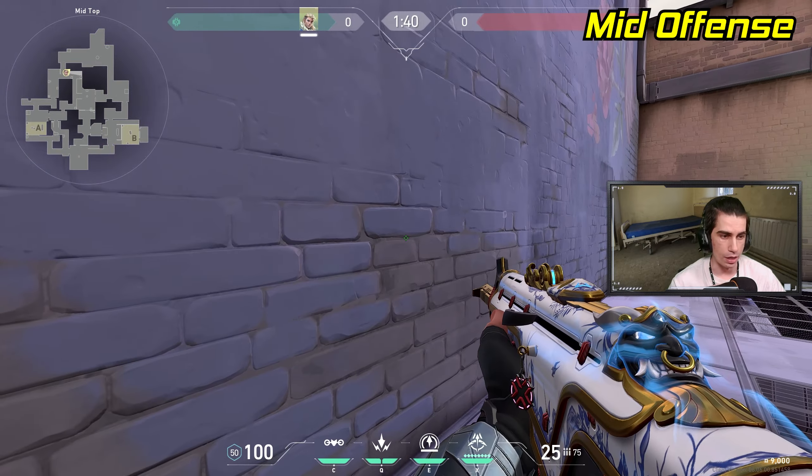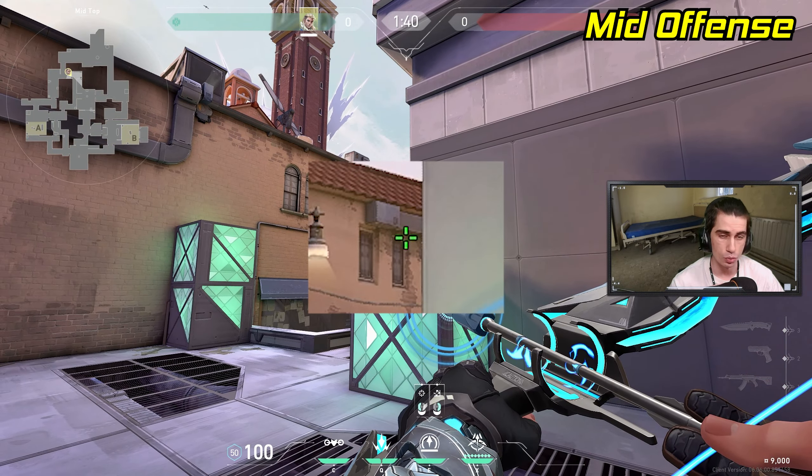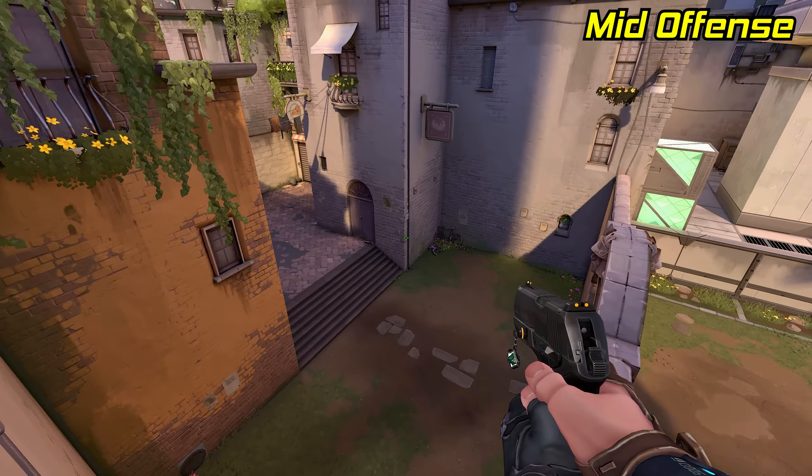If you want a simpler lineup for mid, stand alongside this wall and aim at the top right corner of this window in the wall. Now just full charge and let it go. The arrow will land in the bottom right corner of that same window, revealing all of close mid.